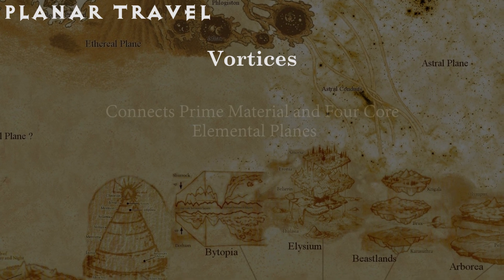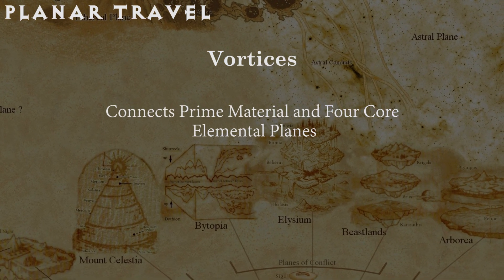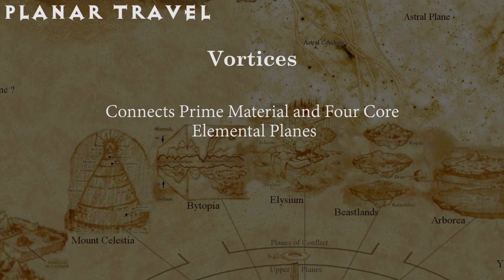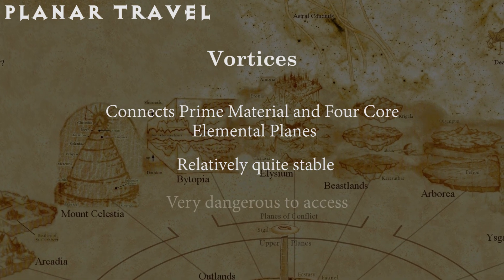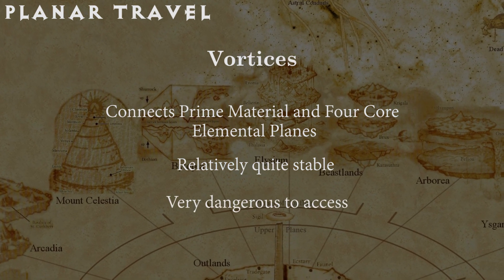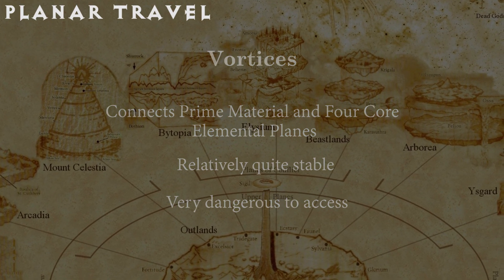Vortices are only found between the prime material plane and one of the four basic elemental planes of air, earth, fire, and water. They are very stable passageways, but reside in the nature of the element to which they lead, so they're dangerous to use. If you ever find one, they look like a shimmering wall or pool containing the pathway's element.